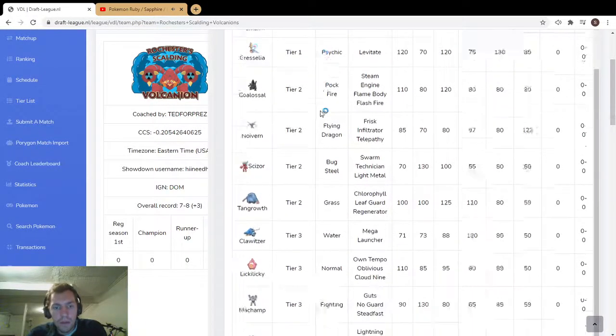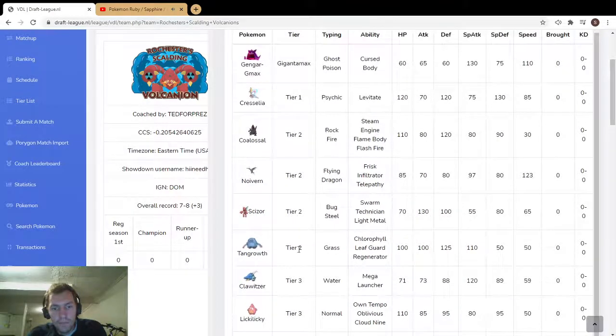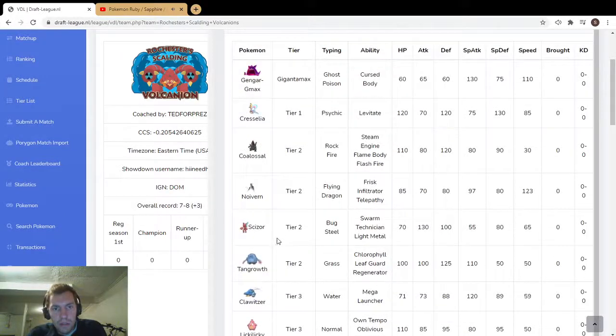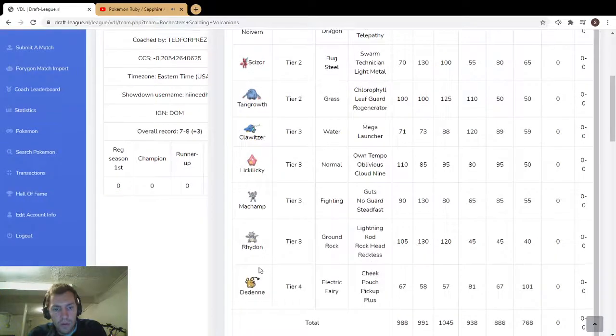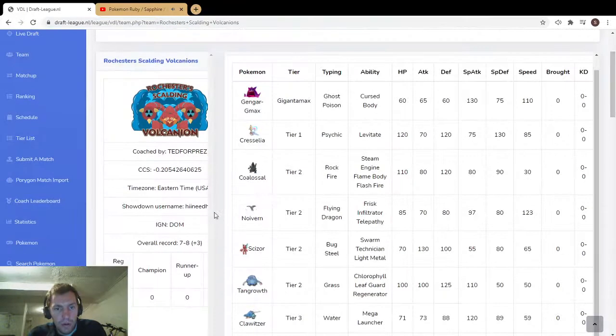He's got Lickilicky for Cloud Nine — that's really interesting. It looks like it's pretty bulky, 95 on the defenses and 110. He's got Tangrowth for redirection, which is pretty nice, because if he wants to redirect anything without Safety Goggles besides grass types that would ignore it.